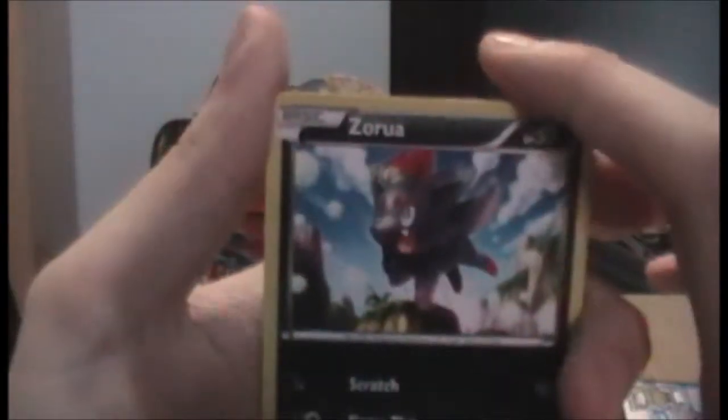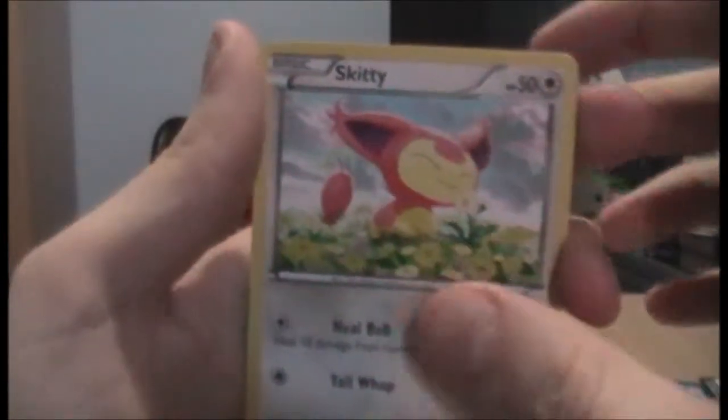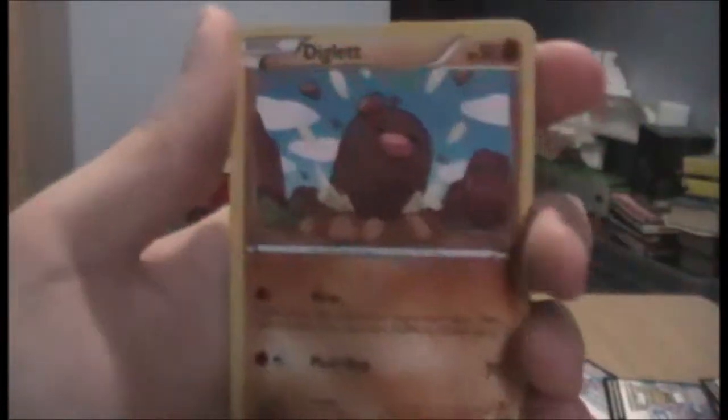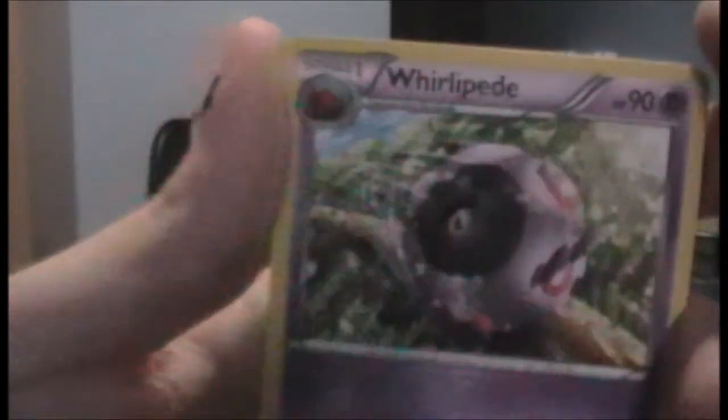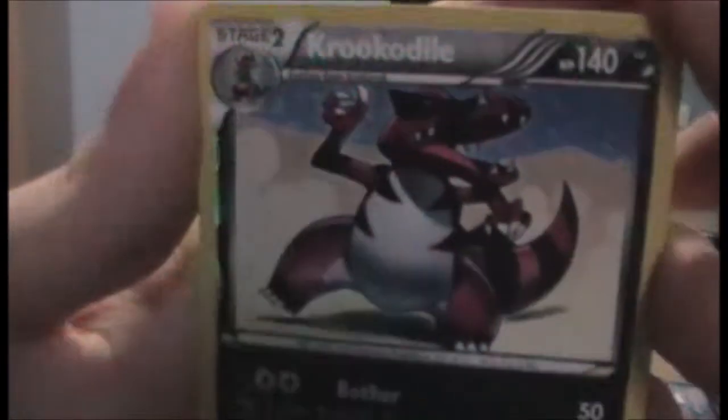Let's begin with Zorua, not Pawniard, sorry. Venipede. Skitty. Fairy Energy. Diglett. Delcatty. A Fairy Garden. A Whirlipede. A Reverse Croconaw - that's really cool actually, I quite like Croconaw. And... Xerneas EX! Wow! Three EX's in the booster box so far! This is a very good booster box! Look at that majestic deer thing that totally isn't ripped off from Princess Mononoke in any way. He is much cool. Such shiny. It's a fairy and it's an EX. Yay!